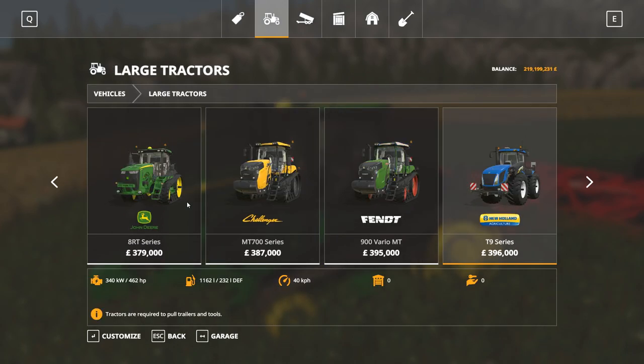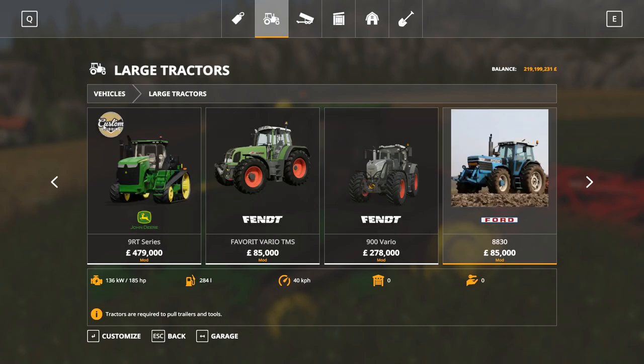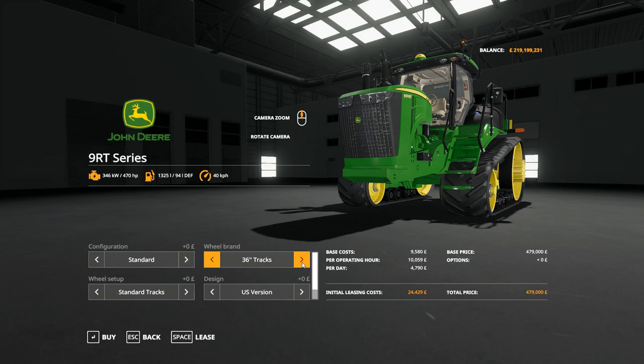So the tractors themselves — we've got a Custom Modding logo there, which suggests that's where these originate from. Configuration: as standard, no weights, then 600kg, 1000, 1400, and 2200 kilos of front weights. Track options are 30 or 36 inch — 36 inch obviously looks very good.